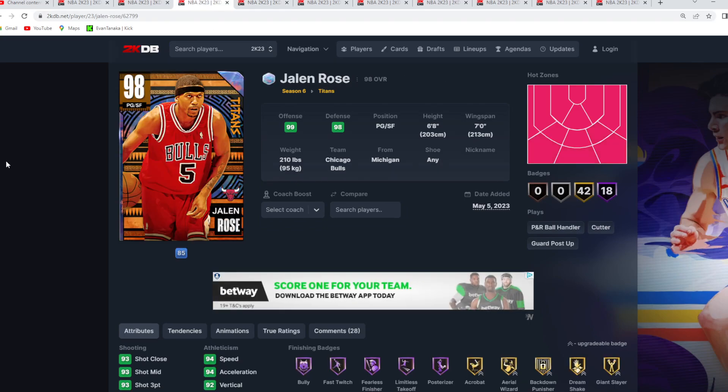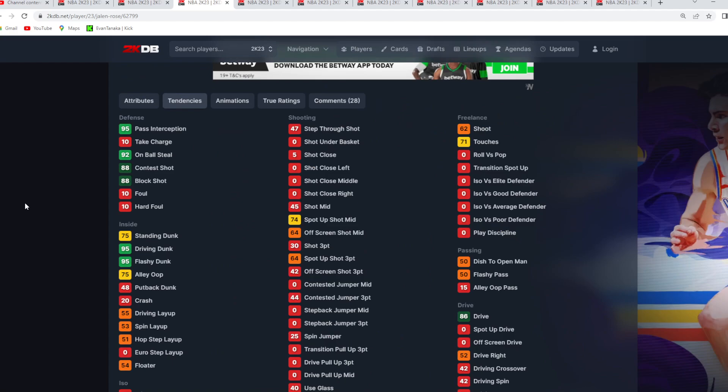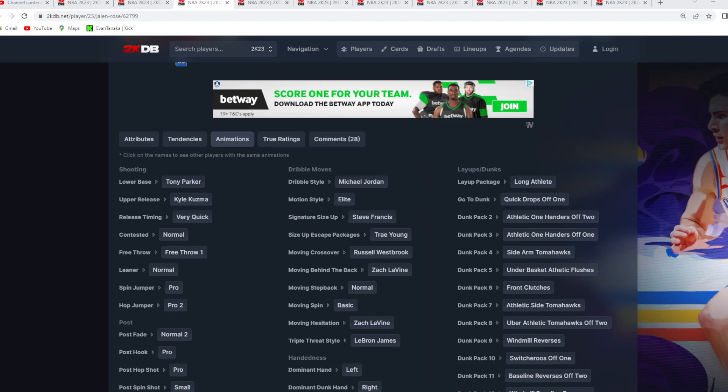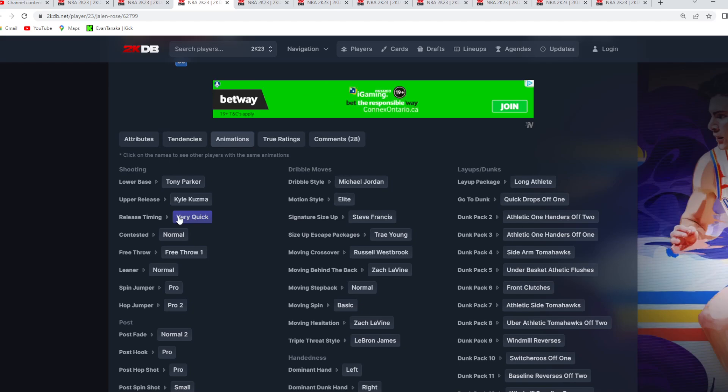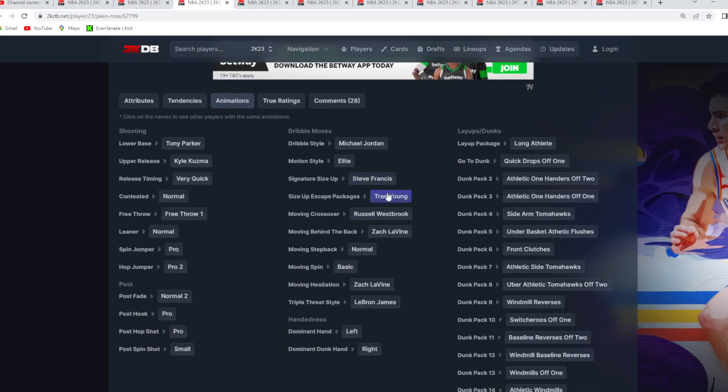Coming in at number 3 is Galaxy Opal Jalen Rose, a really good all-around point guard. He's 6'8 with a 7'0 wingspan and gives great defense: 82 block, 91 steal, 92 perimeter, 90 interior defense, with 92 on-ball steal, 88 contest shot, and 88 block shot tendencies. His jump shot — the Kyle Kuzma upper and Tony Parker base on very quick timing — is super easy to green with, though it can get some bad load-up animations. His dribble sigs with the Steve Francis size-up and the Trey escape are probably the best in the game. He's also got quick drops off one and front clutches.